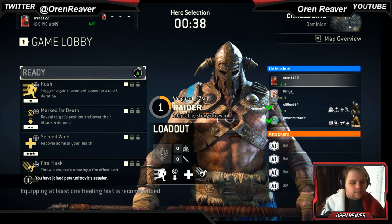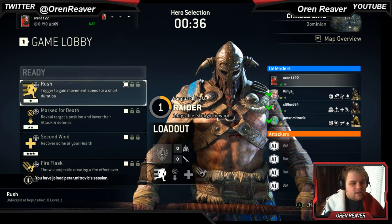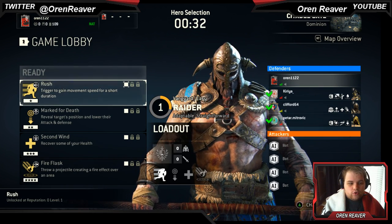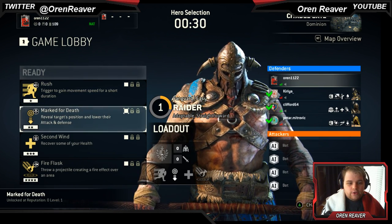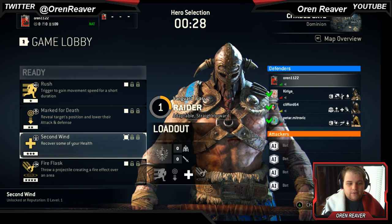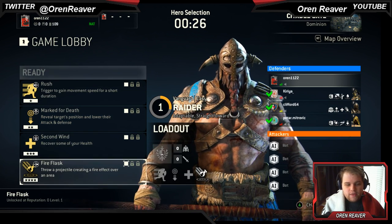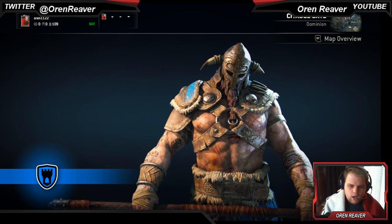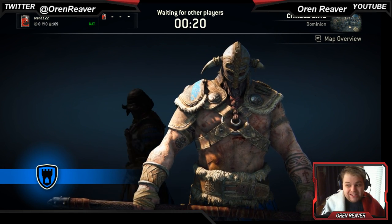We are here with the Raider, the Vanguard for the Viking class. He starts off with Rush Trigger to gain movement speed for a short duration, March for Death to reveal the target's position and lower their attack and defense, Second Wind to recover some health, and a Fire Flask which is basically an incendiary grenade.